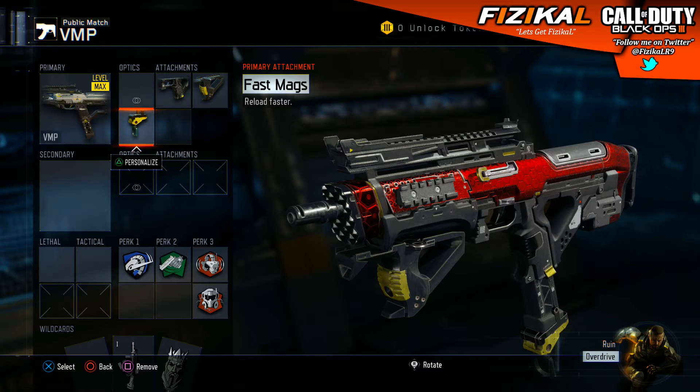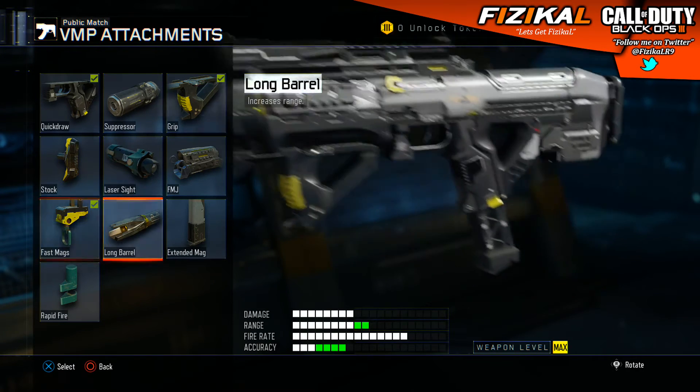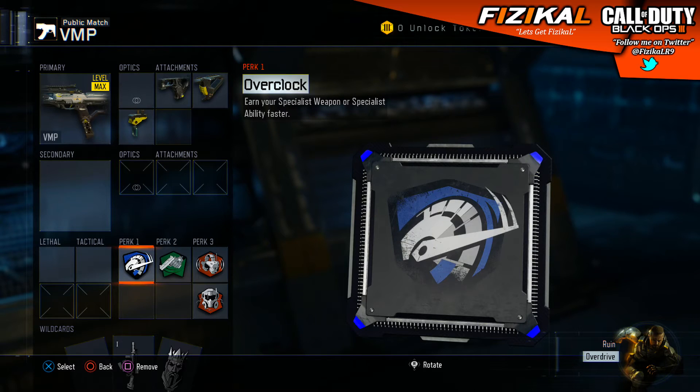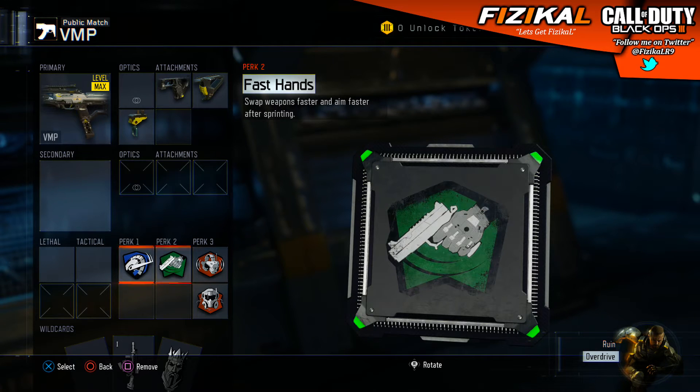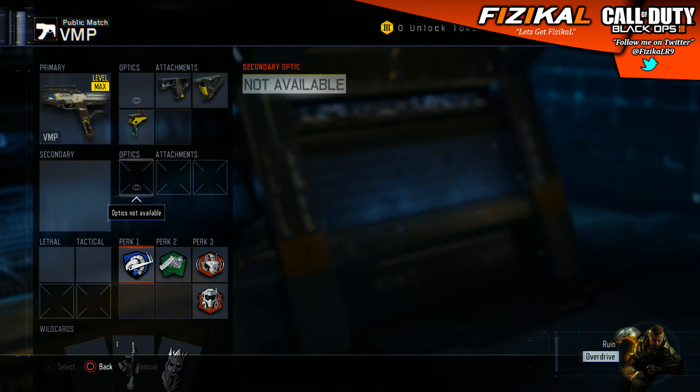Obviously in competitive, a lot of people like to run Long Barrel. We've got the legendary Long Barrel on this gun as well. So the VMP is still a good gun despite all the nerfs and patches they've done to it. I still think it's a solid SMG. My perks are pretty much the same — the only difference is I've taken off an extra attachment and added the Awareness perk so I can hear enemies better, but the loadout is not too much different overall.